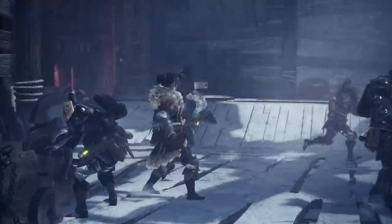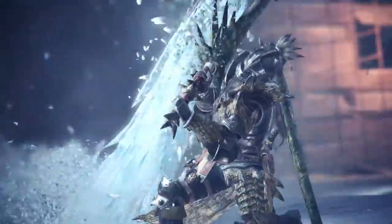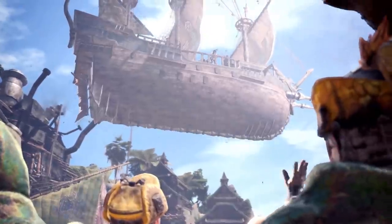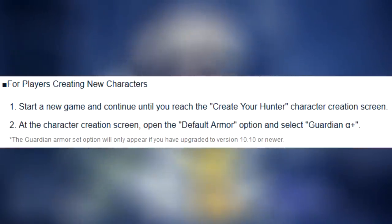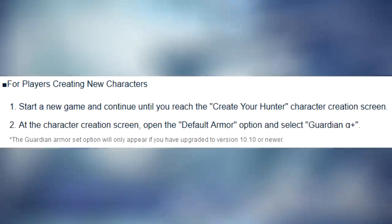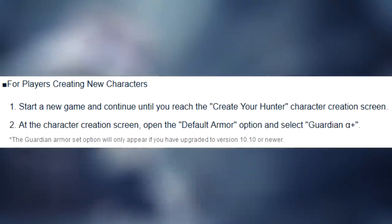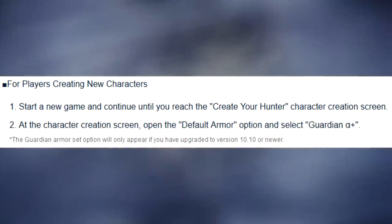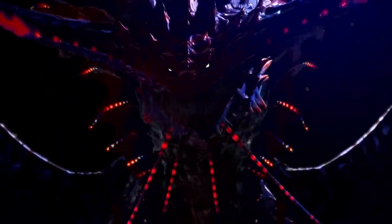However, if you are a new player playing Monster Hunter World for the very first time when Iceborne drops, and you have downloaded update version 10.10, whenever you start a new game and continue until you reach the hunter character creation screen, you will be able to select the default armor for your character and the Guardian Armor Set will be there for you to choose. This is great because new players will have access to the Guardian Armor Set before they even start the tutorial.